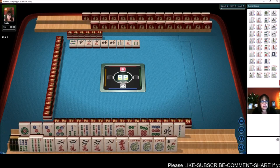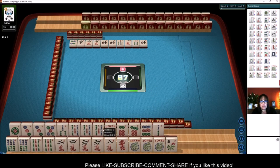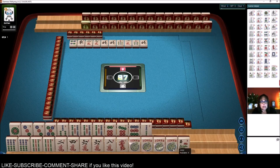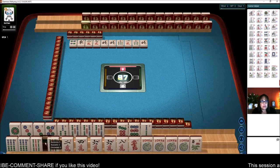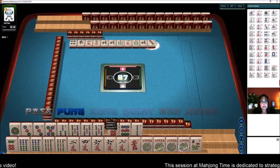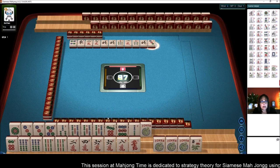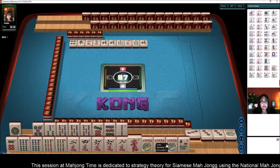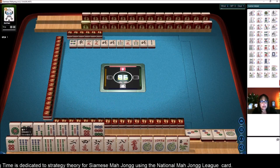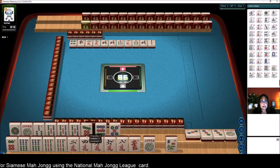Here's a 6. Let's get rid of the north. So, 1, 3, 5 or 1, 3, 3, 5 is what I'm thinking. We do have 6s. We're stuck on 1, 3. Let's Kong. You have to move your jokers, depending on what your conventions are. So, we're going to focus on 1, 3, 3, 5. Second hand down.